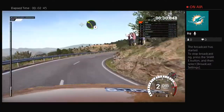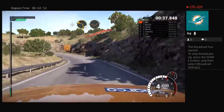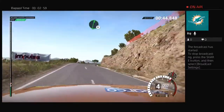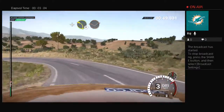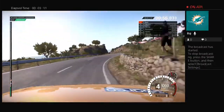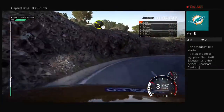Three. Right four. And left one, through dip. Right six, over crest. Left three, through dip, 40. Don't cut, crest. Right six. Right four, don't cut. And left two, through dip. Into left one, 80. Right four, over crest. Left six, 60. Right six. Into open, hairpin right. Into left two, 80.